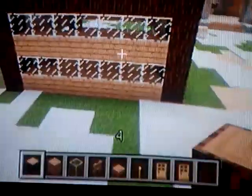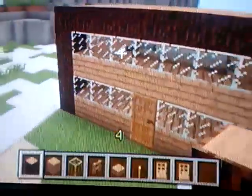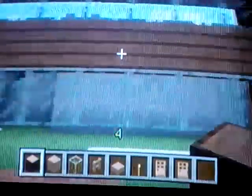So far it should look like this. Now what we're going to do is go through the door and take out these wooden planks. You don't have to do this, but I like to because it looks nice. Just add the glass here. Go ahead and add our bed.